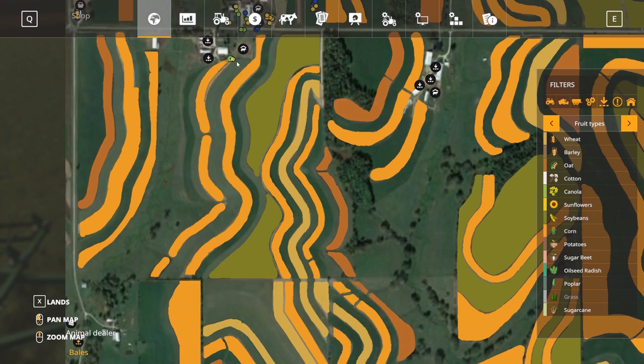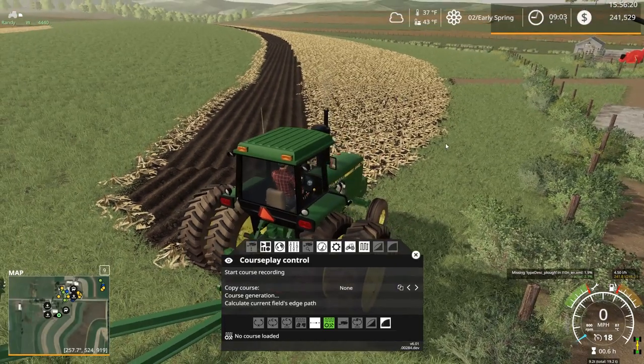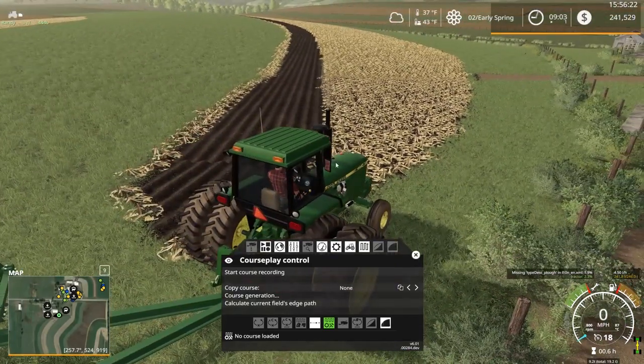For those who have never done this before, I'm going to create a field boundary that goes all the way around these fields. Yes, it's going to be highly inefficient because you got all this dead space in between — technically grass hay fields — but to make the CoursePlay course efficient, it's just going to be one CoursePlay course. Last episode I started the 4440 here on plowing this field.